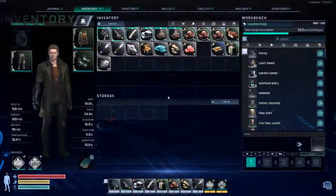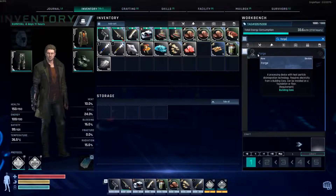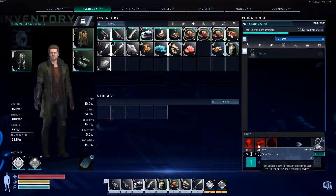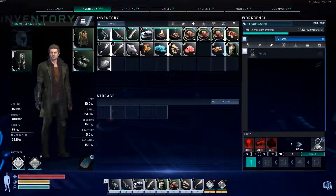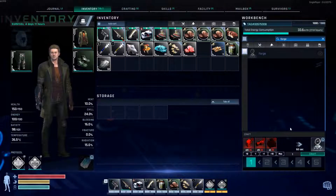If we look at the workbench and we type in forge, the materials you need to craft a forge are fine metal, fine resistor, and fine terracite. Fine terracite I have yet to come across. I have found some fine terracite nodes, but I'm not getting any fine terracite at all.